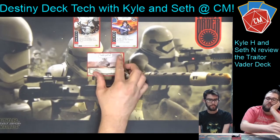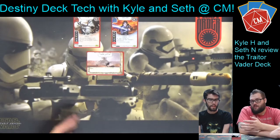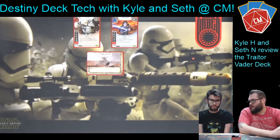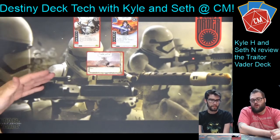Seth and I were debating about the battlefield. He picked Starship Graveyard because you get to put a card on top of your deck and draw it again. I thought Mos Eisley is a little better when I've played it, because I like bouncing a Z6 Riot Baton and getting a resource, then playing it next turn as a first action. Either one can work.